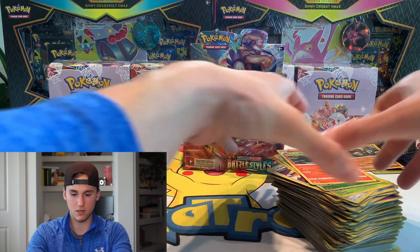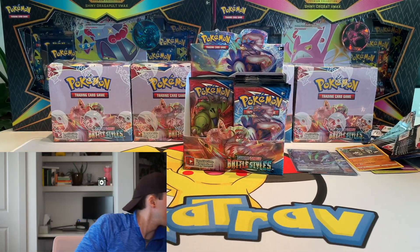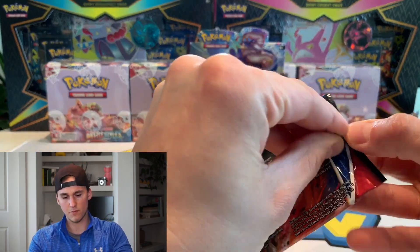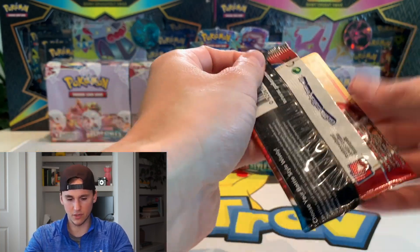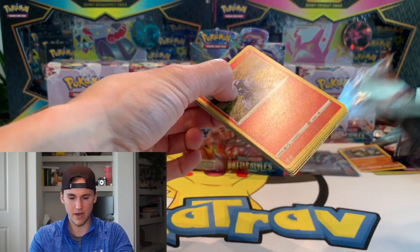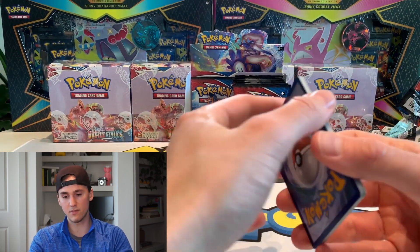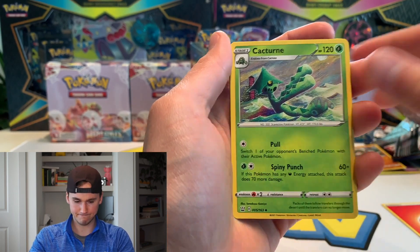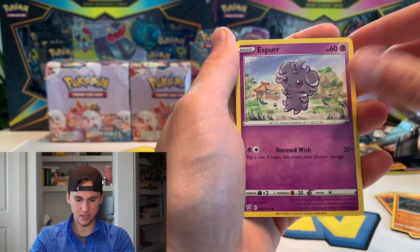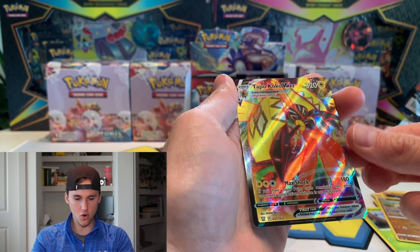Fomantis, Lurantis, and a Salazzle. This pile is getting big so I'm gonna have to change it up. I'm only gonna open one of these for myself — the rest are for my ripping chips. I have no interest in making a master set of Battle Styles. I really only collect sets I personally have interest in, like right now it's Hidden Fates for me. Looks like we're gonna get a V-Max coming up here — just guessing.